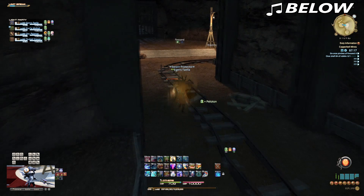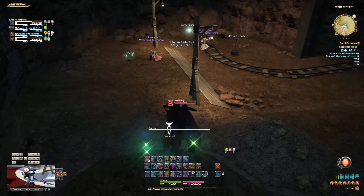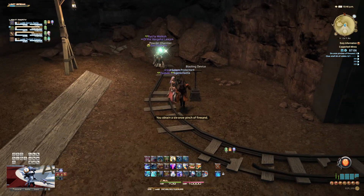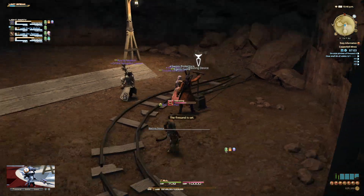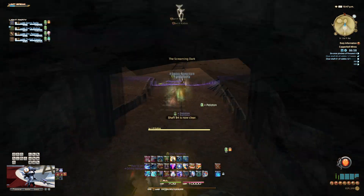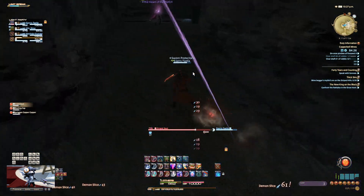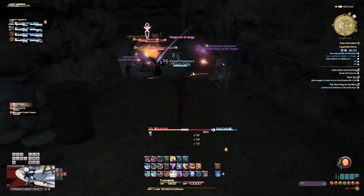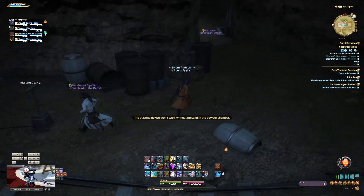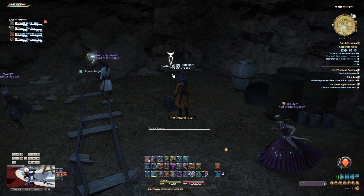Moving onto the actual gameplay of the dungeon, it's another pretty straightforward one. There's a few side rooms you can go into and an area that can be a little easy to get lost in, but otherwise you're just going through collecting bits of fire sand to blast open tunnels to get further into the mines, or picking up keys to unlock doors. I'm realizing this is pretty much the standard set for most dungeons in the game outside of the aesthetics, so I probably won't be commenting on it anymore. I did think it was kinda cute having it formatted as a blasting cap and dynamite for getting into each room.